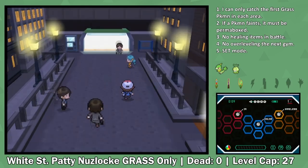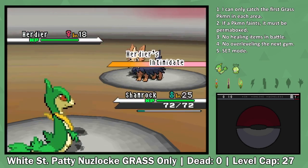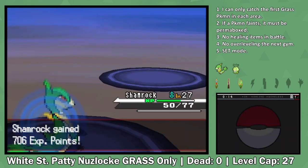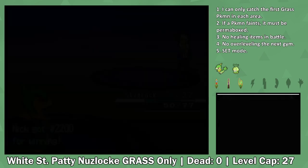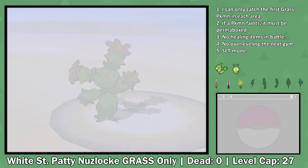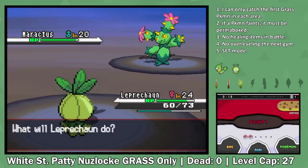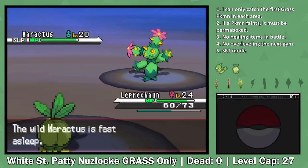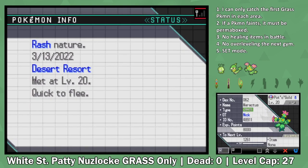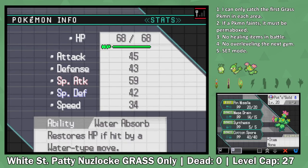Now that we have 3 badges, Bianca deems us worthy for a challenge again, but we have a huge level advantage so she's not that challenging. Charon too also isn't that big of a deal - he is a little bit more difficult, but our levels are simply too high. Of course, this does come at a cost because it means we're close to getting to the point where we can't use Servine anymore. This problem is solved by us catching another encounter. In the Desert Resort, we're able to catch Maractus. Admittedly, Maractus is not the best Pokemon because it doesn't specialize at anything - it's not that offensive, and it's not that defensive. It's really more of just an XP sink.